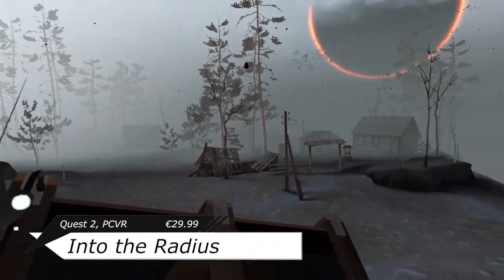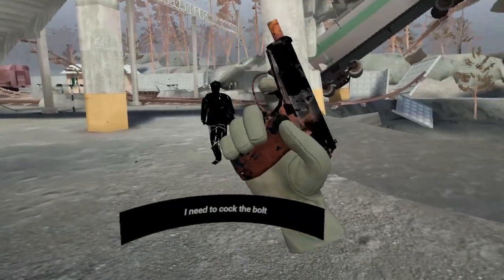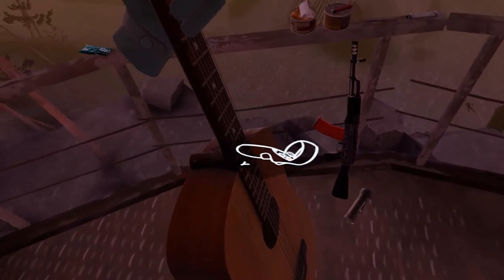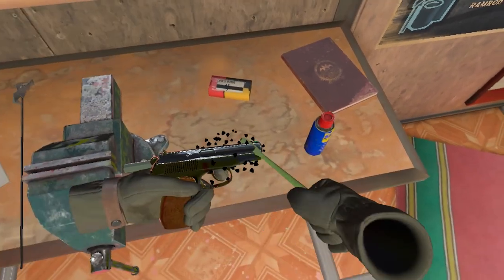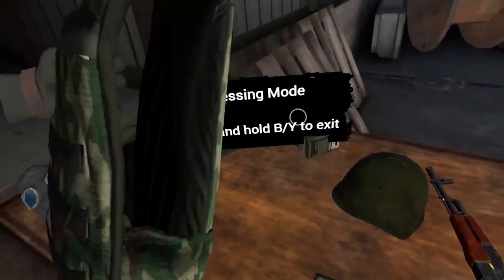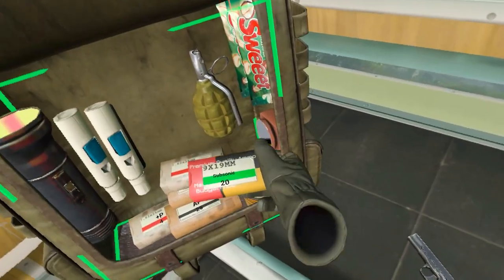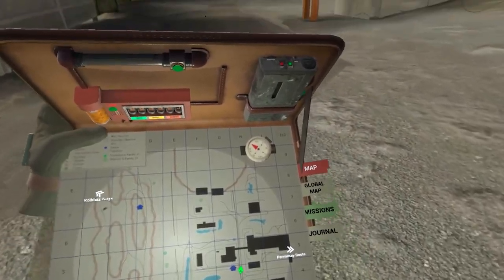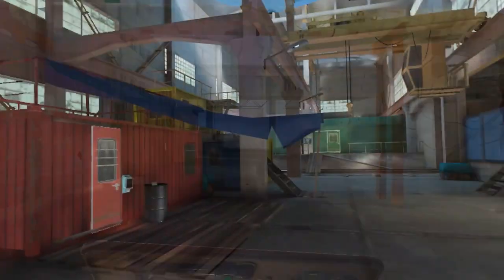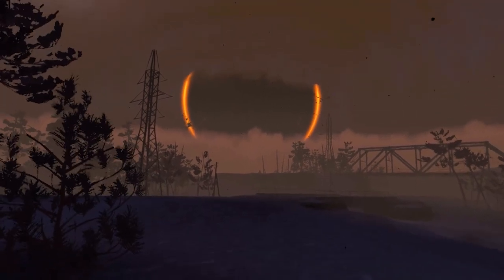We already know what's up with this, so let's do the quick rundown. Into the Radius is a survival shooter action game where you travel to a mysterious zone filled with anomalies and shadowy enemies that will chase you down when they see you — doesn't really matter where you go. We already did a gameplay on the PC VR version. Long story short, it's pretty much the same game on Quest 2 with diminished graphics and some things that were iffy for me, like jumping holsters. The essence of the game was really well conveyed — no survival game to this point has impressed me as much as this one, with mechanics and features that make it a truly immersive experience.